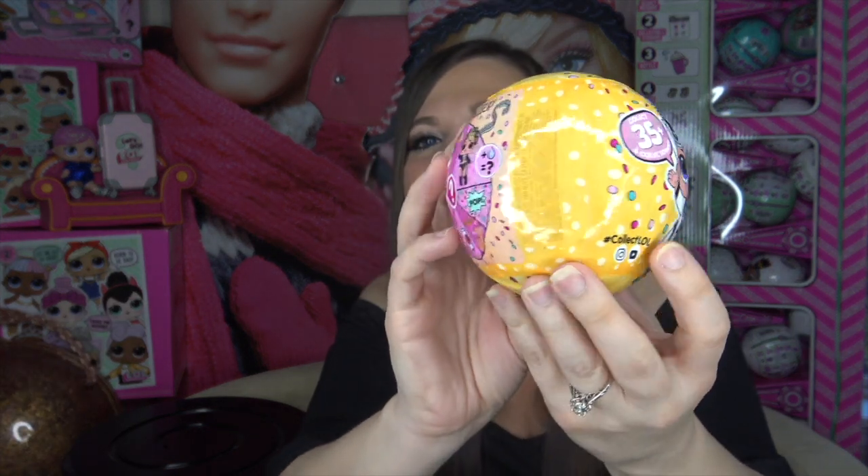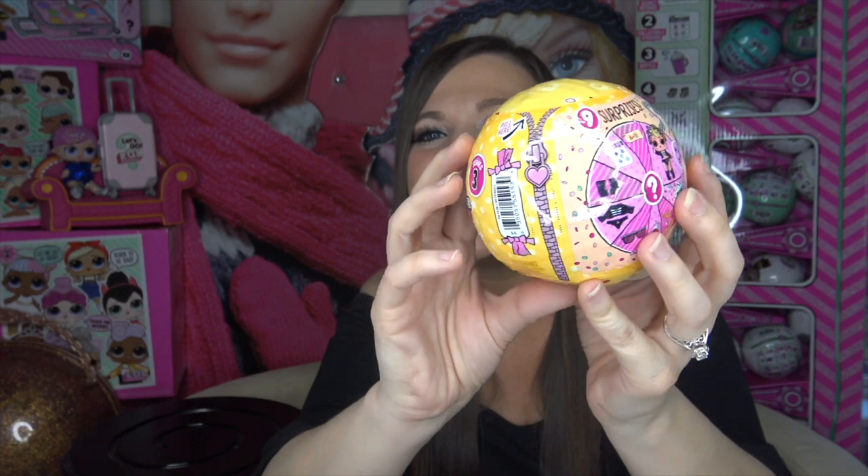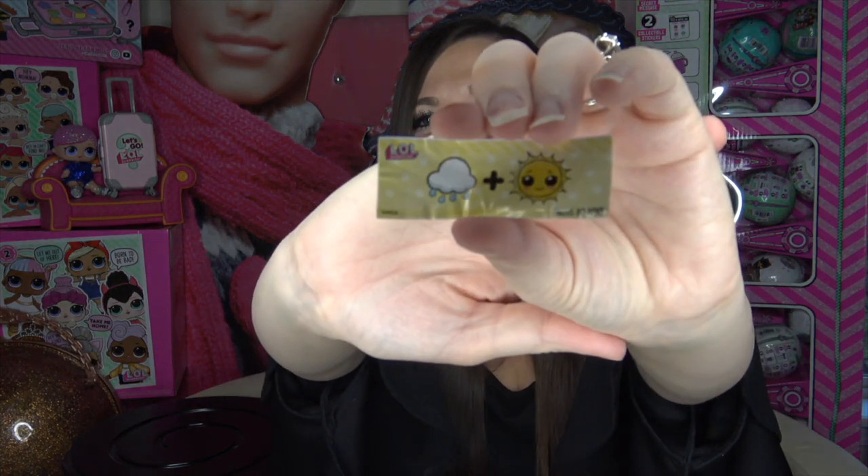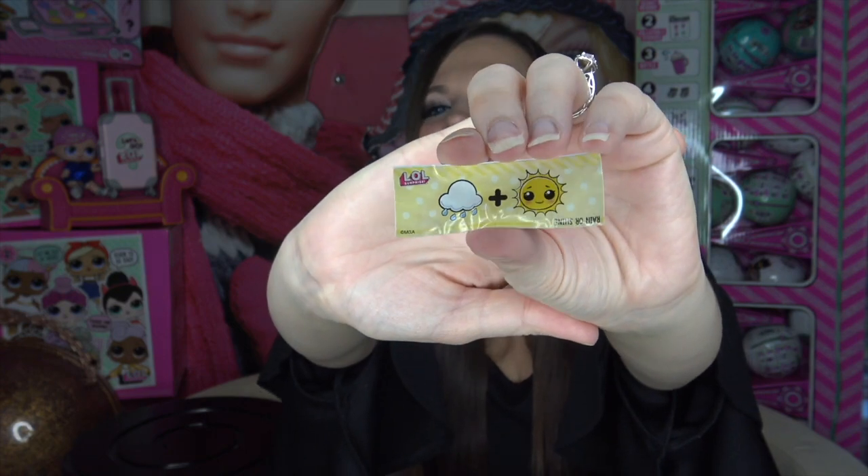We're going to be comparing it to a real LOL Surprise Confetti Pop. We've got Snuggle Babe on the front, there's the confetti wheel, the zipper, the barcode — Series 3 LOL Surprise Confetti Pop. Let's go ahead and start with the first zipper, and our first clue is rain or shine — we've got the sun plus a rain cloud. Let's set it off to the side.